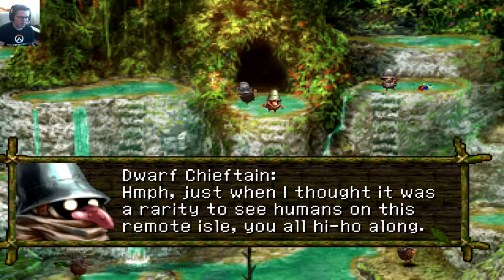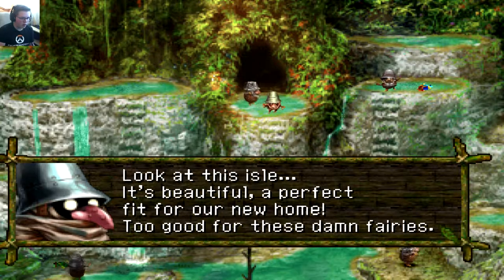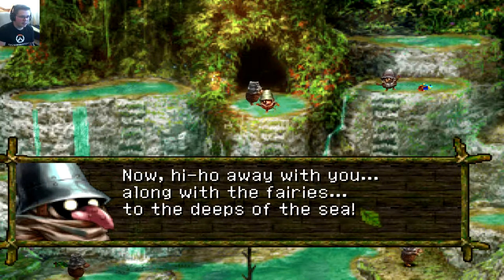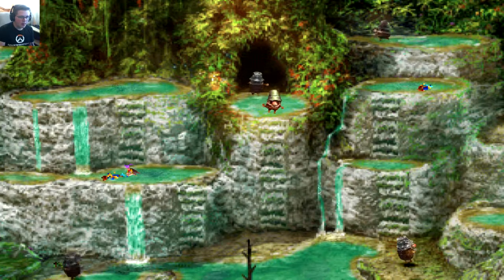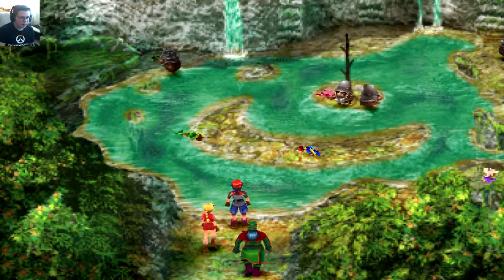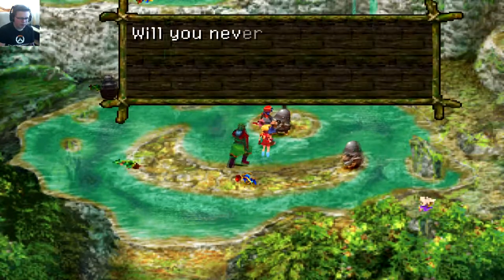A group of enemies appear: 'Just when I thought it was a rarity to see humans on this island — you will all hi-ho along! This island is a perfect fit for our new home, too good for these fairies. The humans taught us that the world is built on the dead bodies of other species.' See — because we killed the hydra, now they're killing the fairies. That ain't cool. The enemy says: 'You do not cherish the treasure of nature as we do — be gone!' Looks like we're fighting.